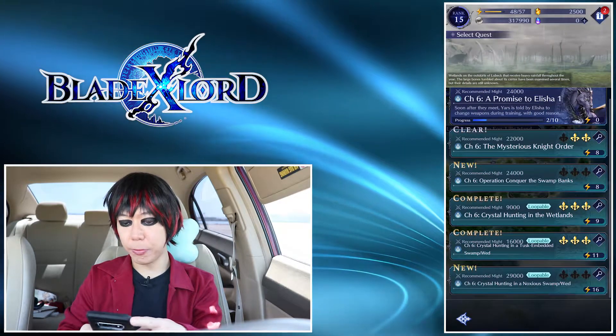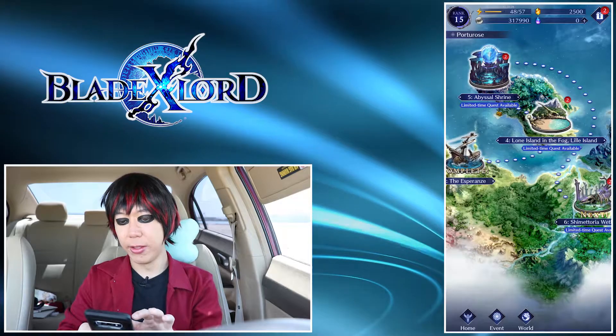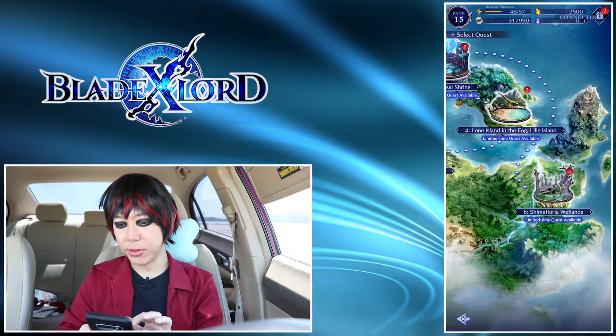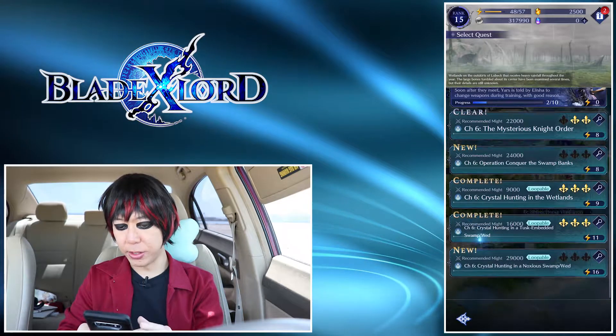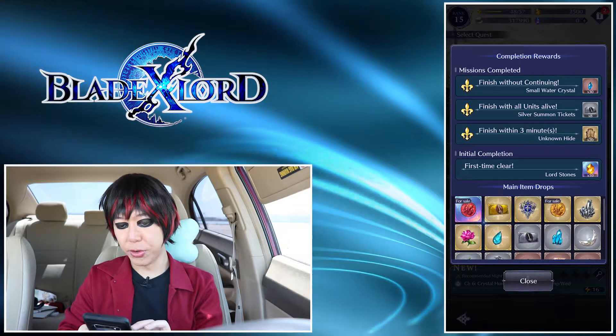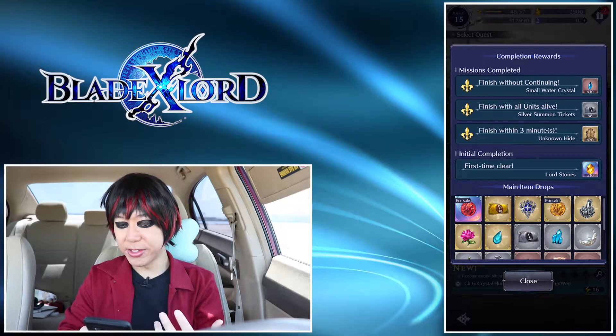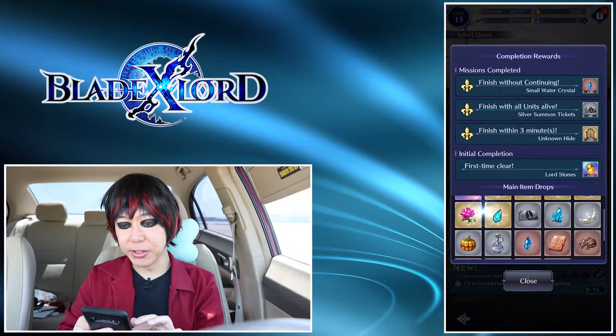The cool thing about this game is that the layout looks very similar to Final Fantasy Brave Exvius. If you look at the map, it's like a carbon copy — you have different stages you go to, enter them, and choose what you want to do. You can also click the magnifying glass to see the drops. They actually have a chance to drop tickets, which not a lot of games do. That's something I appreciate — drops you can use to summon for more things.